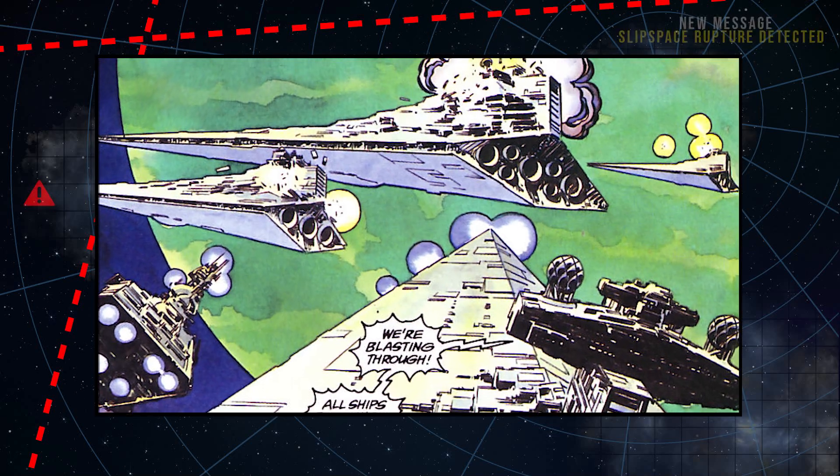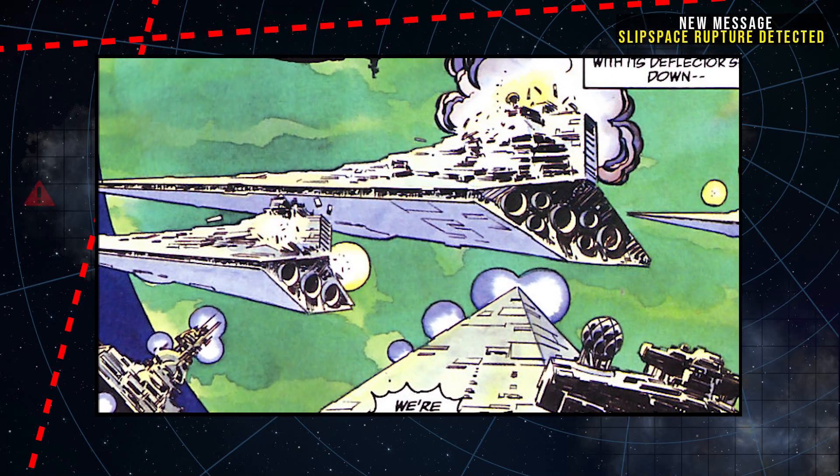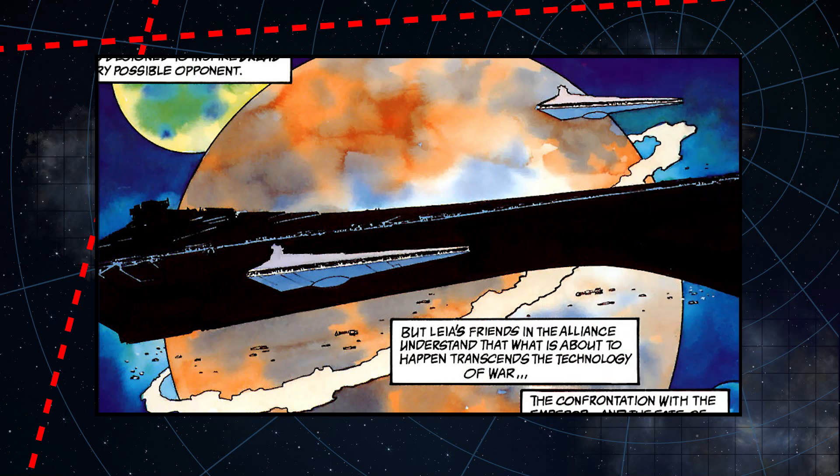The Allegiance itself commanded the fleet that attacked Amon Kala early on in the war, though it was destroyed as a New Republic Task Force exited hyperspace and fired on the ship before it could raise its shields. Other Allegiances are later seen escorting the Eclipse.